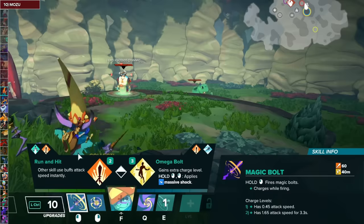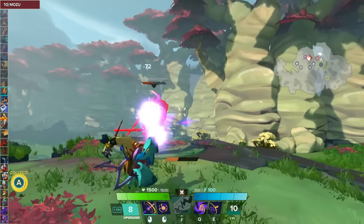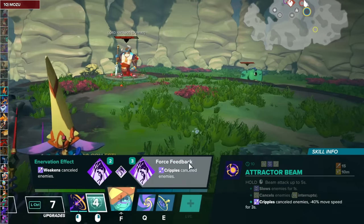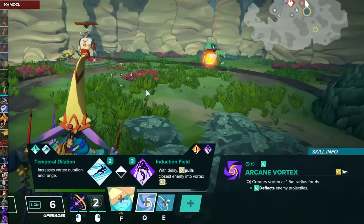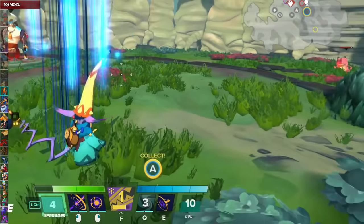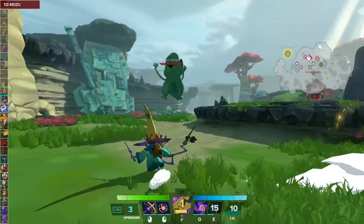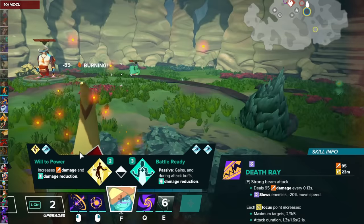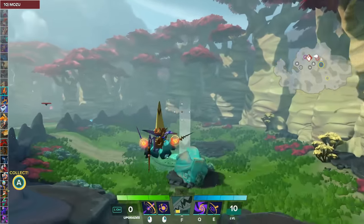For Mozu's Magic Bolt, go with Run and Hit first and then Dimensional Offense to give Mozu more damage potential. For the Attractor Beam, take Cantrip of Disruption and then Force Feedback — since they're slowed and can't jump, it's really good to lock them down. For Arcane Vortex, go with Temporal Dilation and then Warped Factor. For Dimension Door, Temporal Discontinuity reduces the cooldowns of other abilities to increase uptime in teamfights, and then Dimensional Rift. For the Focus, Will to Power and Refocus. For the Clash talent, Added Dimension for more range.